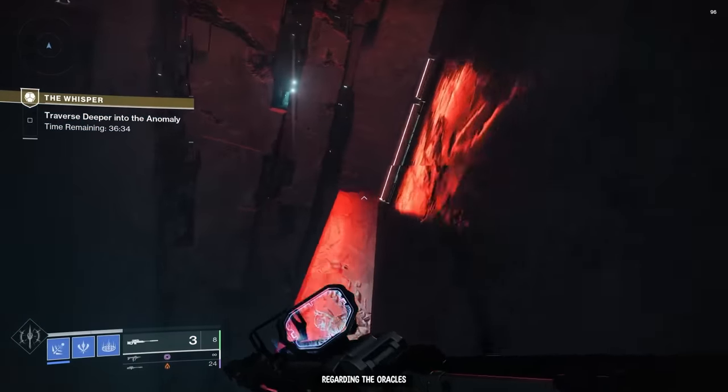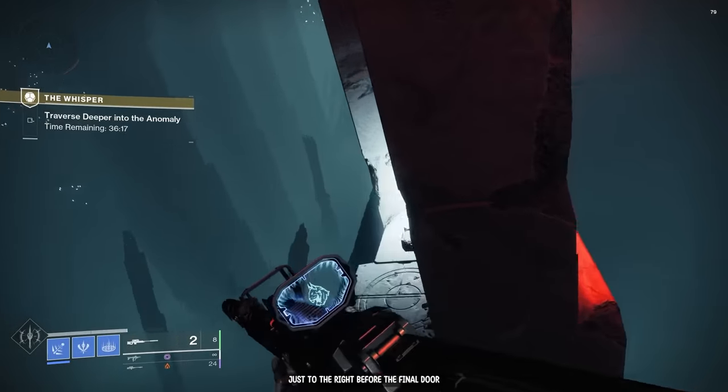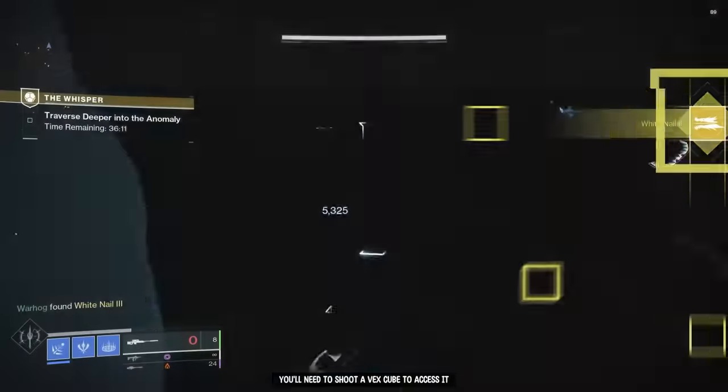Regarding the oracles, the third one is located in the room where we jump between narrow plates, just to the right before the final door. You'll need to shoot a vex cube to access it.